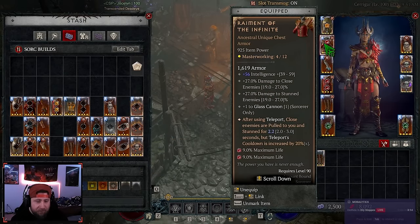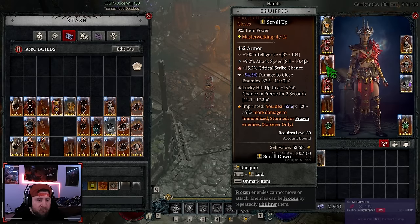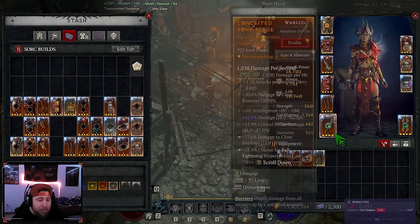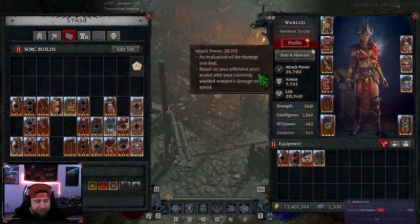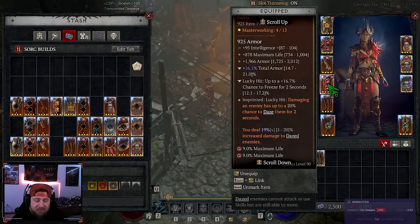Next we have Raiment of the Infinite — this is by far the best chest piece for this build. We're doing an insane amount of damage and it pulls everything in, making it super easy to kill stuff with Ball Lightning. In our gloves we're doing Control — whenever we're stunning or immobilizing we do even more damage. If you don't have Control, Storm Swell might work, but the vulnerability bug makes that less ideal right now.